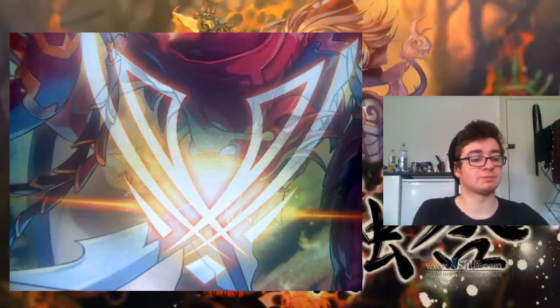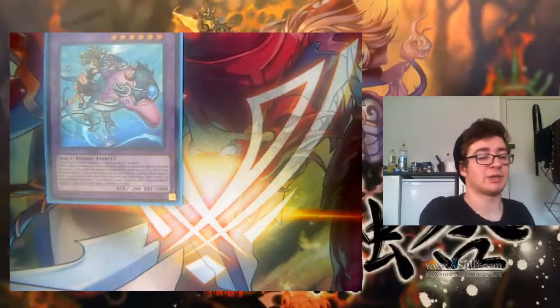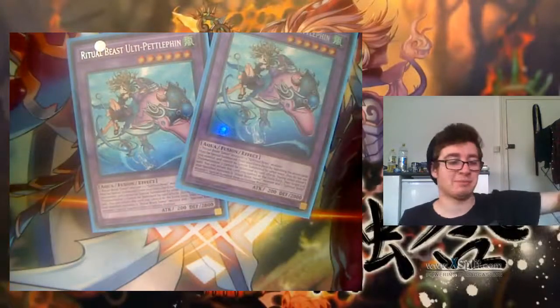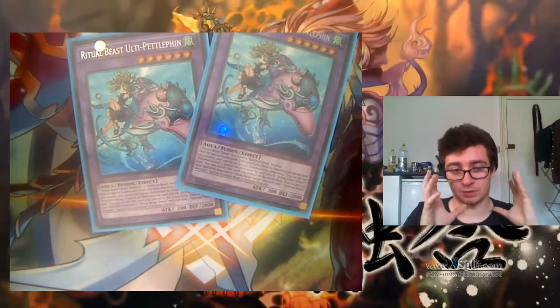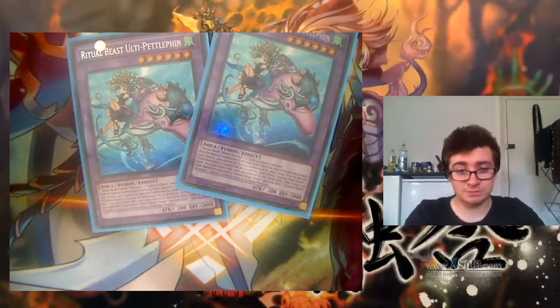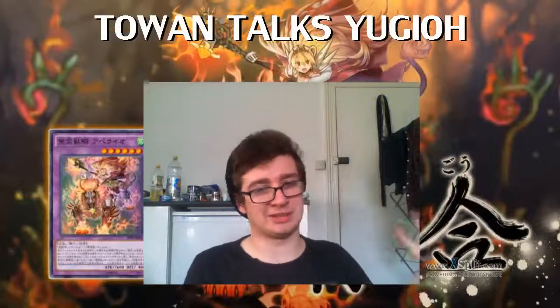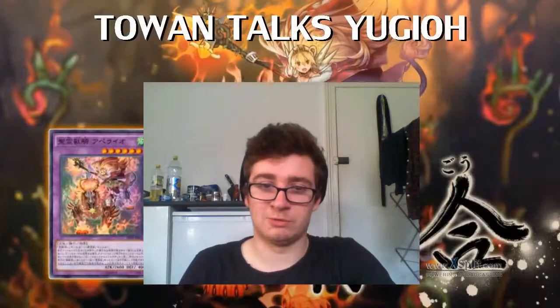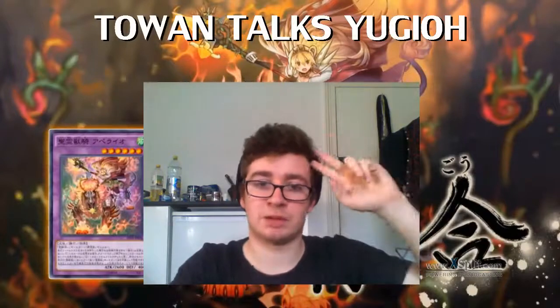That's about it for the deck. Phantasmal Dragon — too good. Tell me what you think of it, I recommend you try it because the pink dolphins are too strong and they will win you the game. Yeah, in all seriousness, this is a tier one deck — you should play it. Get back to me on how you fared with it. This is Talon Talks. I've talked about Yu-Gi-Oh, which is something I don't normally do, and it's actually a meta deck. Hopefully you enjoyed this. Peace out — like, comment, subscribe, and I'll see you around.